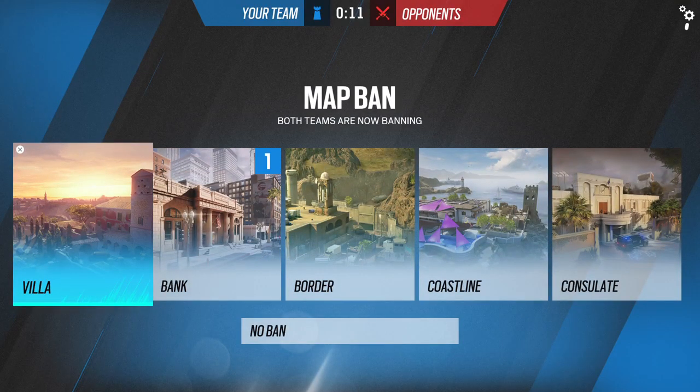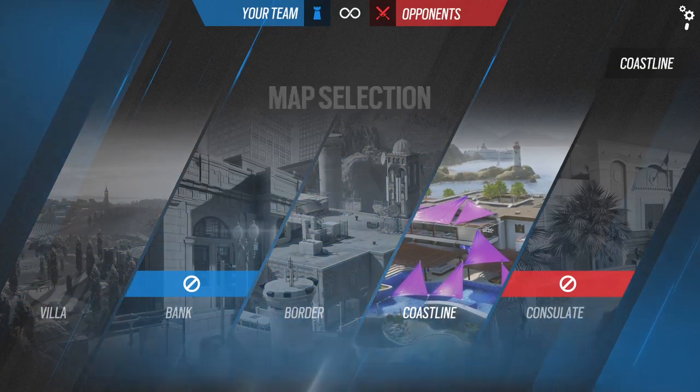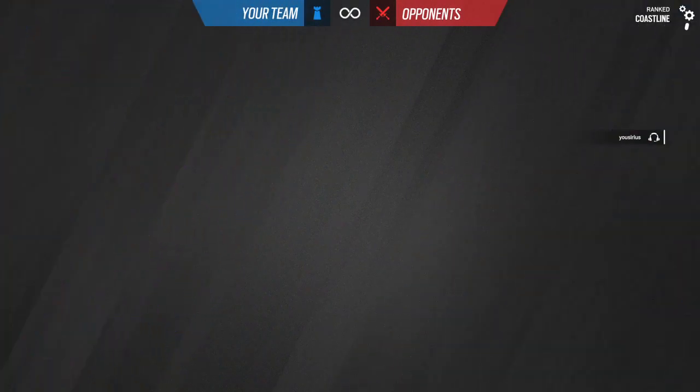I need the bank map. Please people, switch. I need the bank. No — we got Border... Coastline. Alright, Coastline is probably my best map in ranked.